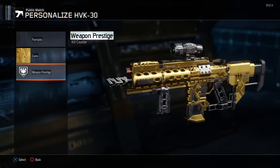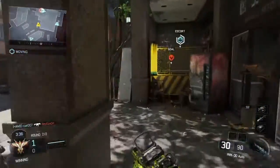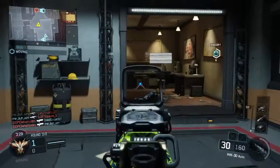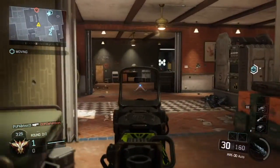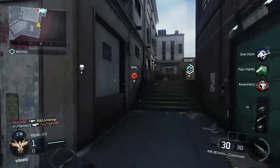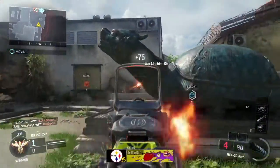For some reason the last challenge for me is always the Longshot, so I had to go to a new map, sit in the back and just hold people off. The gameplay you're seeing here is the back end of Safeguard on Exodus.